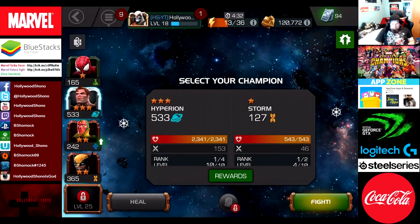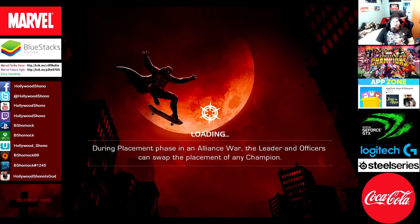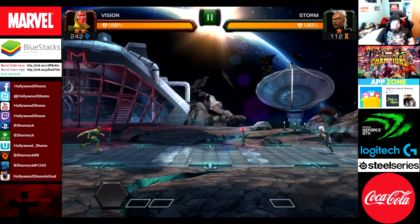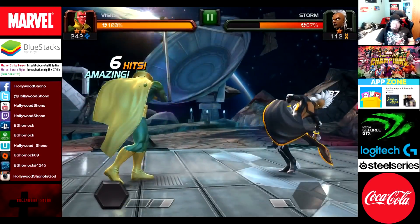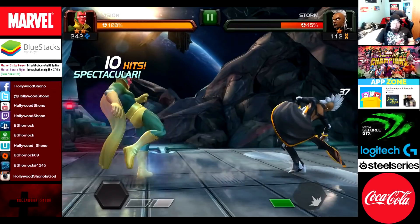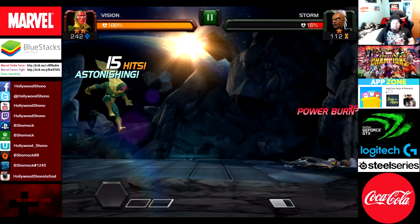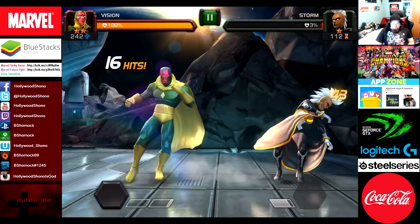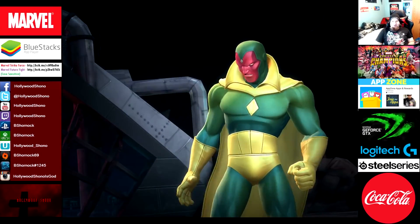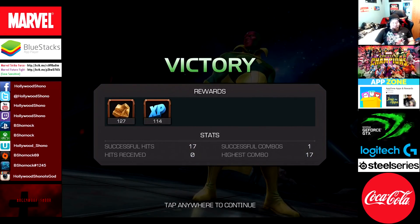Is that Storm? Yes it is. Let's use Vision. We're not going to be using Spider-Man in these fights if possible, since we didn't put Scarlet Witch in. That 5% health with Wolverine and Spider-Man is going to be pretty useful. Vision with the power burn on Storm, preventing her from getting the one bar. Storm goes down for the victory in our opening contest - 127 gold, 114 XP with a 17-hit combo.